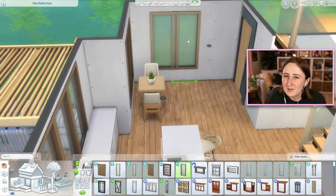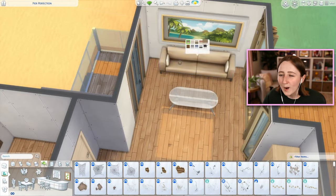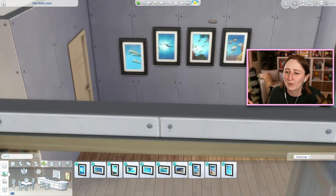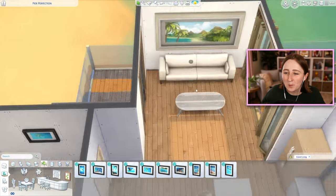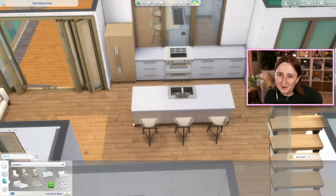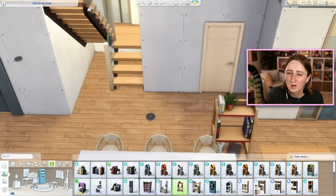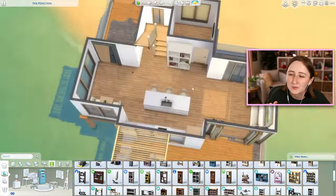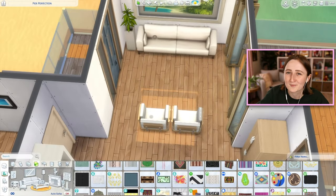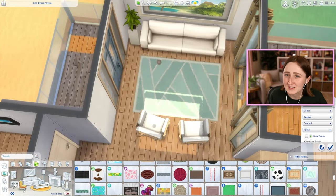Seeing those pictures on the wall reminds me — one of the other things I struggled with was the decorations. I felt like I was trying to use a lot of the windows almost as art, because you look out and you have this view of a coral reef and mountains and the beach. So I didn't really want to leave big open wall space for paintings, but then on the walls I did have space, I didn't know which ones to use. I ended up sizing up that base game tropical painting over the sofa, and upstairs I found these really cool debug pictures from Island Living — photographs from diving, with dolphins and fish.